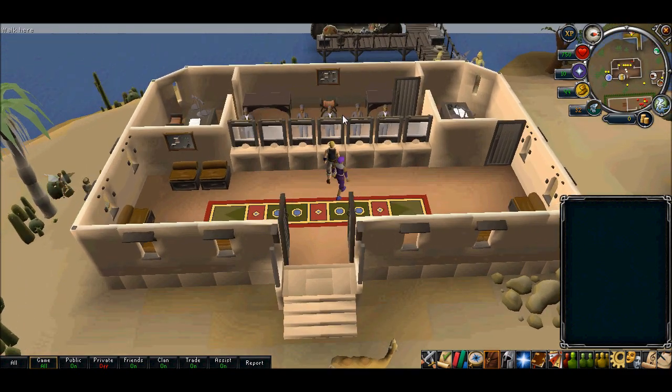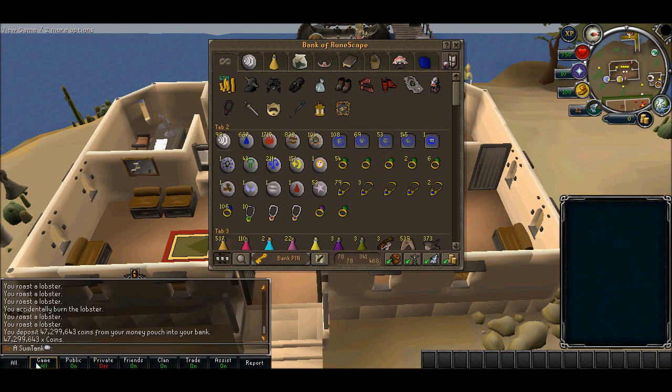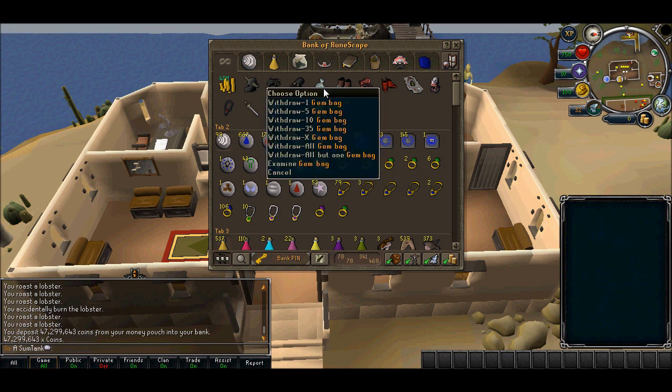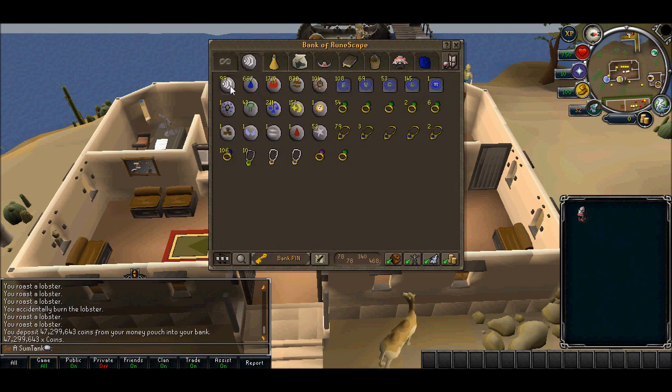My cash is 47.2 mil. I've got some barrels that I use sometimes, a game bag I'm not sure why I have, some dragon armor, the stalker hat, my fury, and keen blade. Here I have runes and teleports — I don't use runes because my magic level is one.